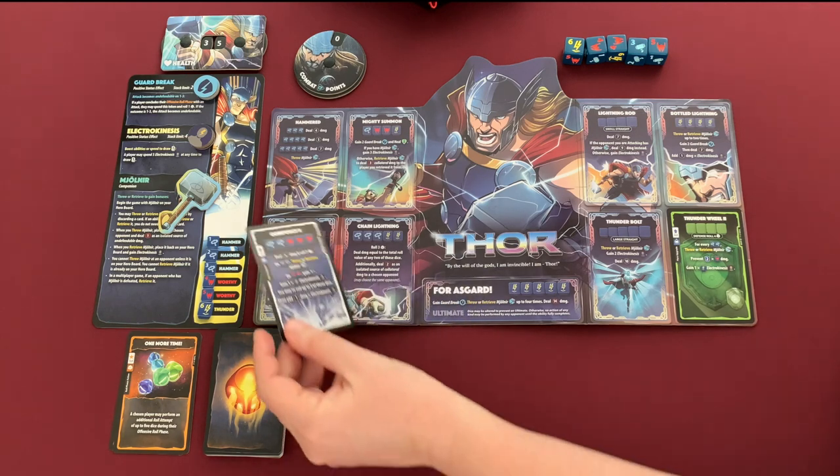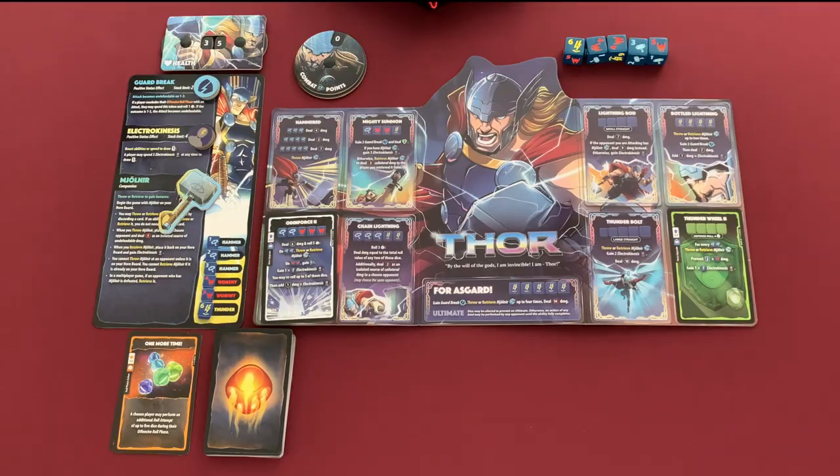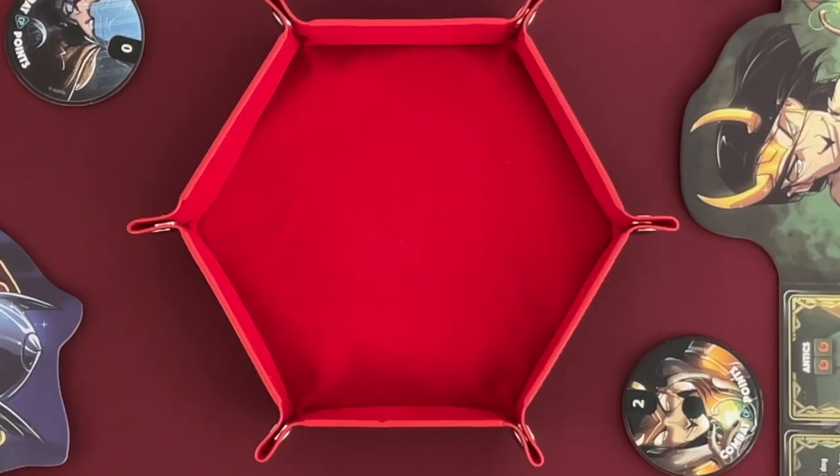Odin Force 2 goes here on the board. Now we're done with our main phase. After the main phase we go to the attack phase where we roll all of our dice and can re-roll them up to three times, stopping when we're happy. Let's see what Thor gets.